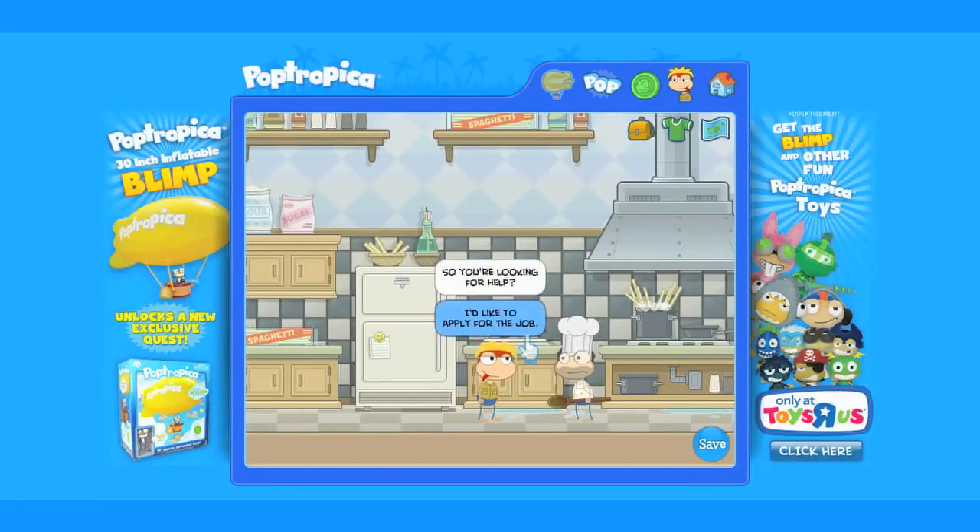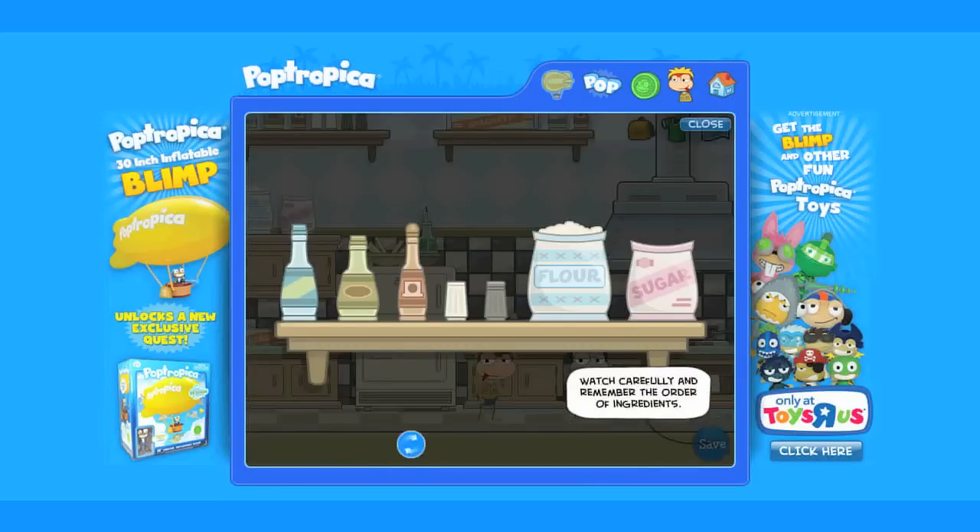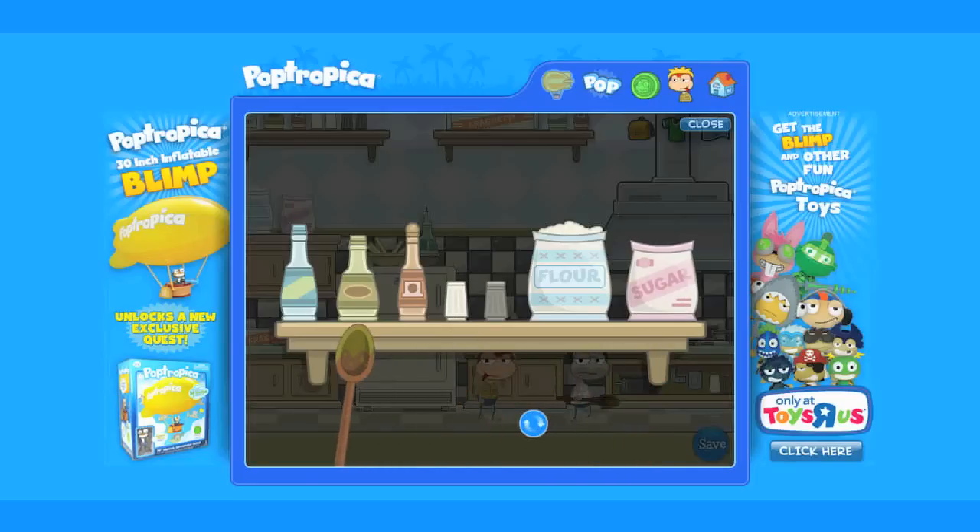Inquire about a job. Before he'll give you a job, he needs to make sure that you know what you're doing. This mini game is relatively simple — it's just a game of memory. Pay attention to which ingredient the chef points to in order, then point to them yourself in the same order. Just like Simon Says.